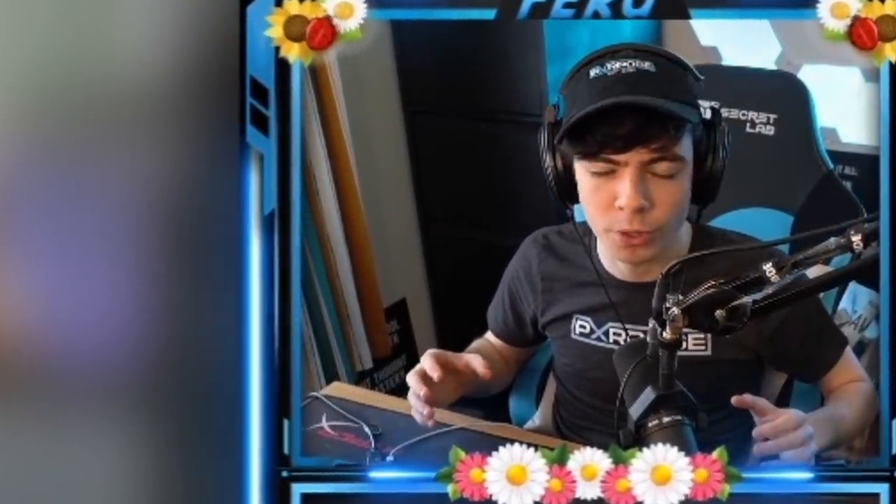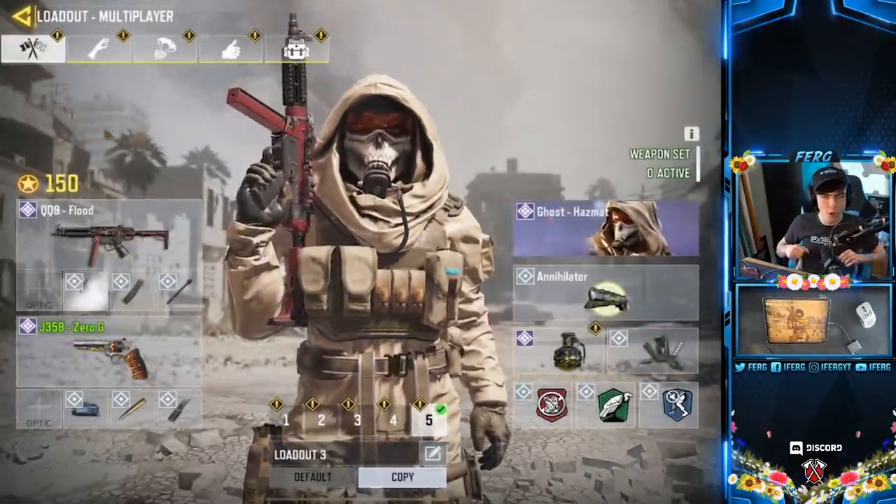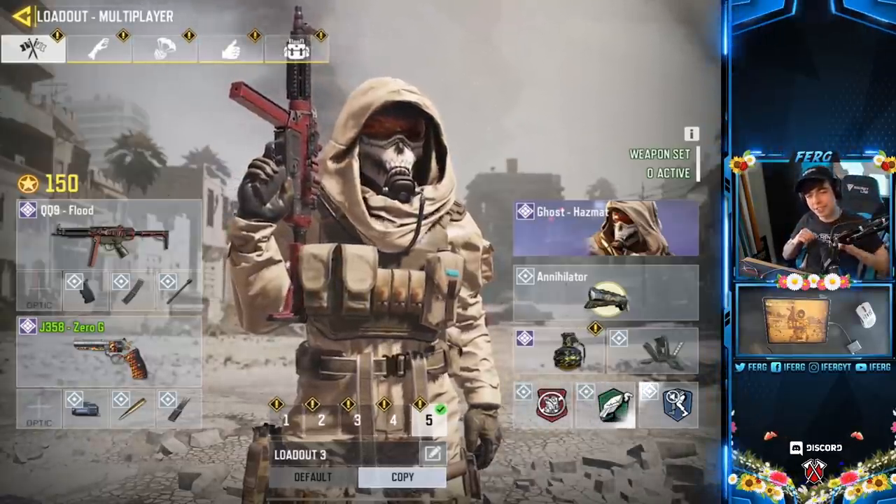My favorite thing to do with this weapon is literally just run at people — my playstyle is so shifted with it. But in order to get a nuke, I'm going to have to play a little more passively, and I'm not sure if this gun will work for it. Either way, here is the class setup: Quickdraw, X-Mag, Long Barrel. The perks: Lightweight, Vulture, Dead Silence.